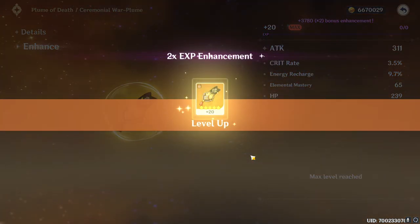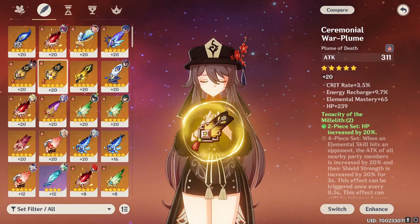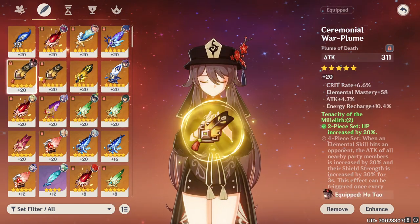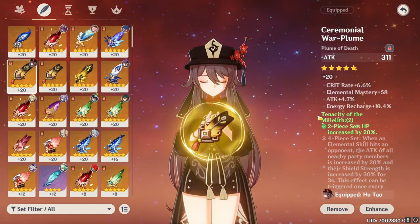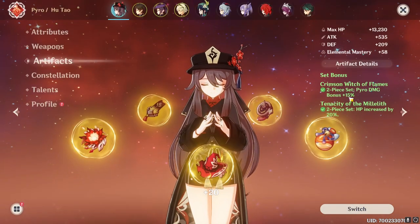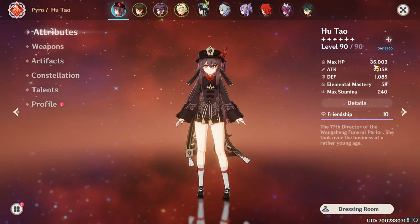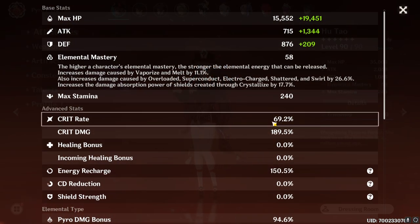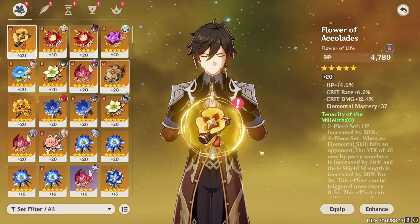I'm probably going to stick with this one and try to get one specifically for Zhongli. 2x bonus and more elemental mastery — maybe I should give it to Hu Tao. This one is 65 elemental mastery vs. 58, which isn't that big a difference, and then I lose 3% crit rate. I'll keep her with the current one and give this to Zhongli. So Hu Tao is done — got that 20% HP, 15% Pyro, currently sitting at 35k HP, 70% crit rate, 190% crit damage.